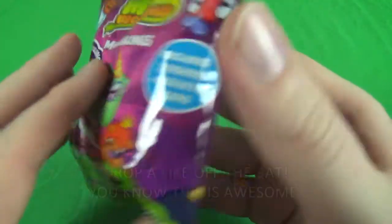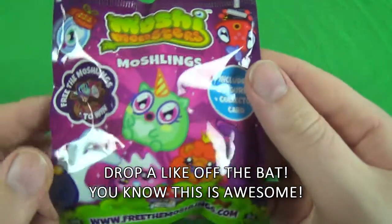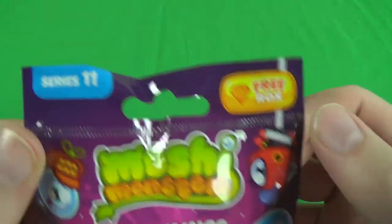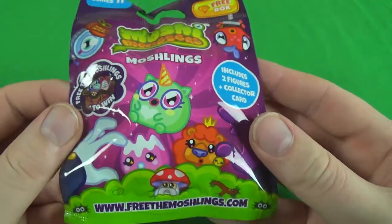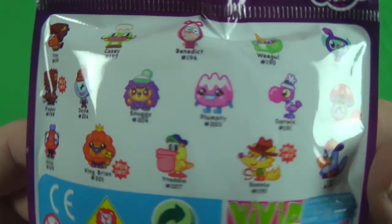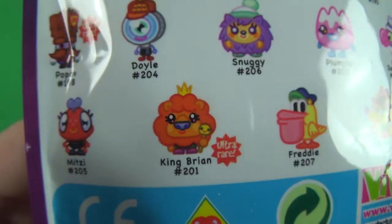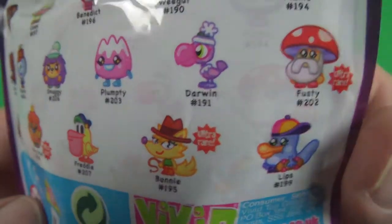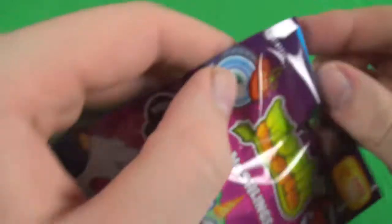Hello, Moshi Monsters Moshlings Free Rocks Series 11 — two figures and a collector card. Ultra rare King Brian, ultra rare Bonnie, ultra rare Fusty. Let's get in there.